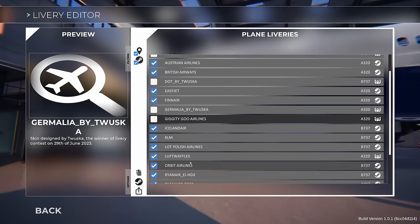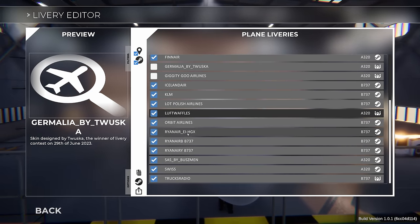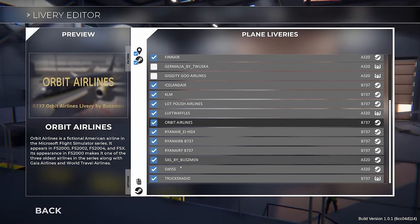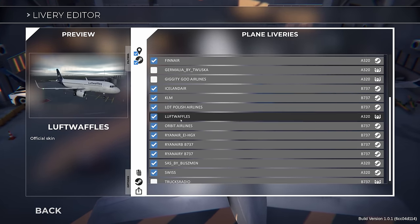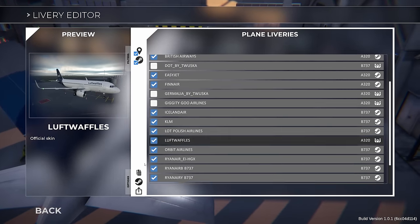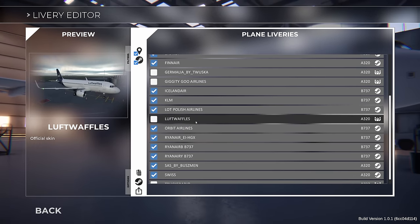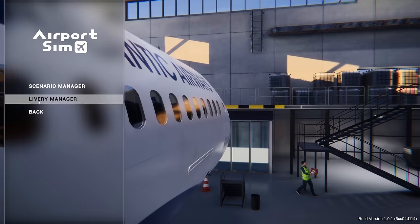We'll get rid of that. Luftwaffles — we're keeping Luftwaffles, obviously. Orbit — that's a bit of a flight sim throwback. SAS Swiss, and we'll get rid of Trucks Radio. Luftwaffles — that's fantastic. It says it's on the 737 — actually it's an A320. Right, we'll save all that. Scenario manager — let's go on. We'll go with tutorials.